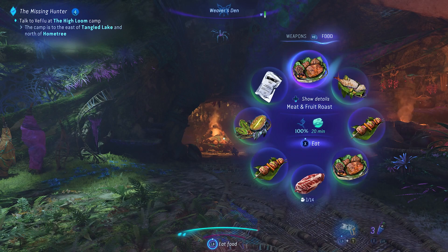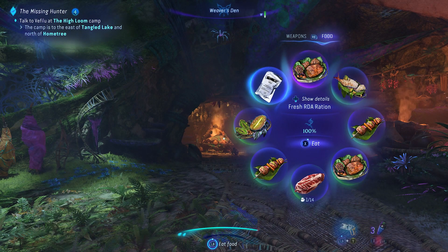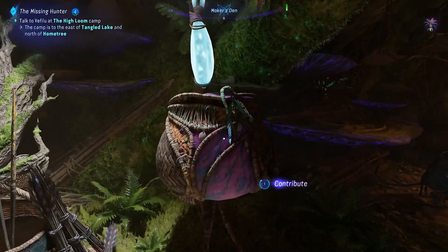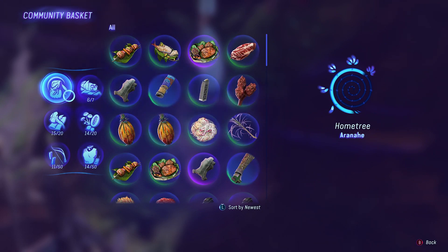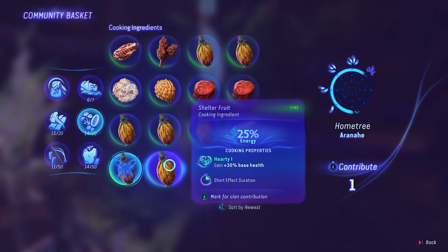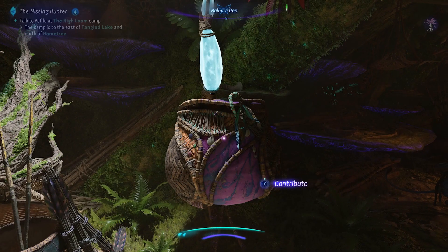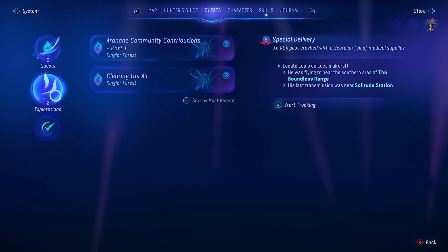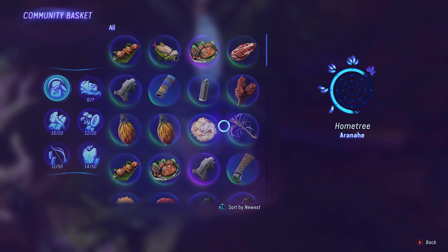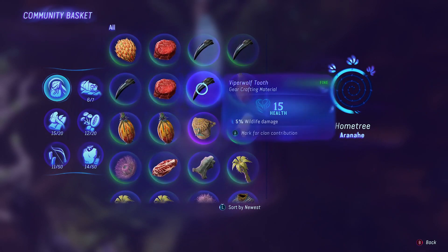When we get to home tree we've got to stay on the bottom floor and go to the left in this little section over here. I might as well eat something. Let me just grab the RDA rations for now because they don't actually have any buffs that we'll waste. Clan contribution — five sisters went to community basket, but she never did. That hasn't updated the quest. It still says one out of three. Community baskets can be found in home tree.